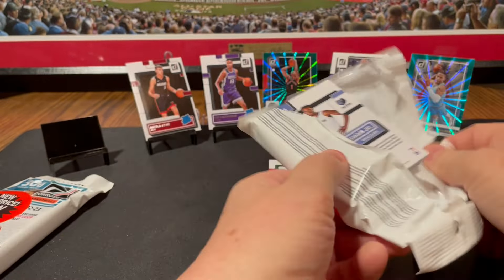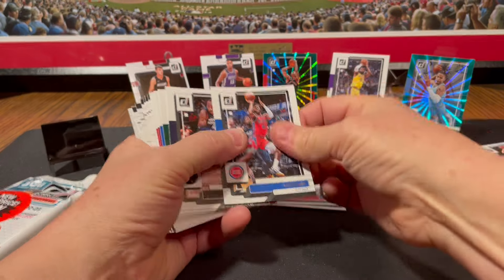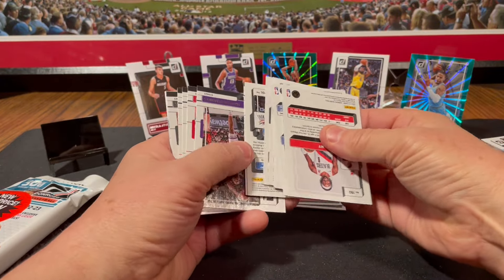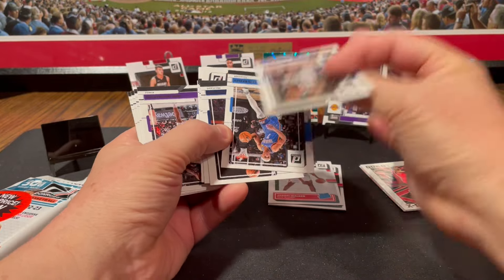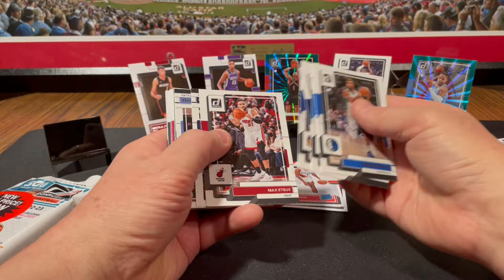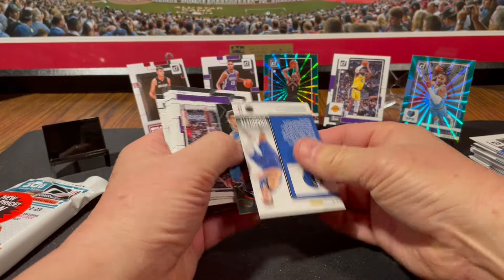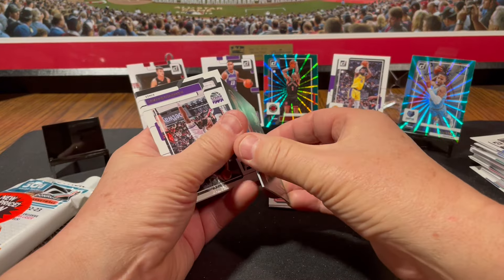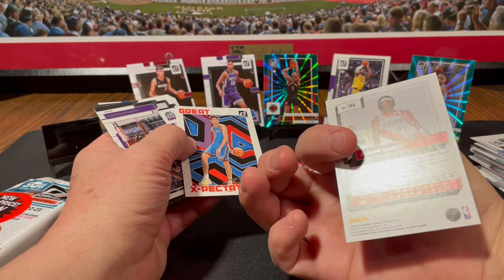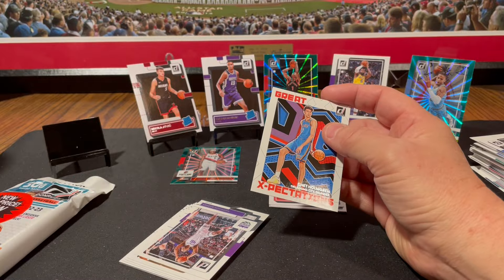Third pack. Saddiq Bey, Jalen Noel. I'm going to skip some base — I wanted to keep this video somewhat short, helps with the viewership. Don't worry, I'll go through all the base but later. Reggie Bullock, Darius Baisley, Brandon Ingram, Jordan Poole, Max Struss, Brown, Tyus. And what we got here — Complete Players, Luka Doncic. Chet Holmgren — what kind of insert is this? Jerami Grant. It's a green with the Chet Holmgren Great Expectations. That's a nice card.